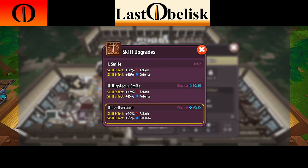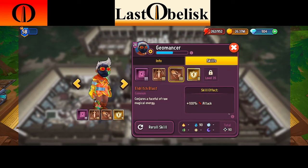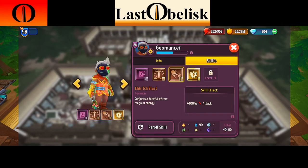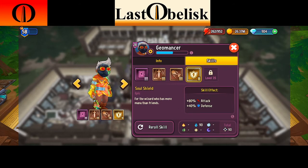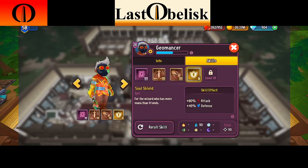Some skills are going to have lower attack than others — you want the ones that give you the most. That skill gives 50 attack. Moving on, click the eye again — maxed out here is 100 attack. Then check the other one available to me since I'm not level 35 yet: this one is plus 80 attack.